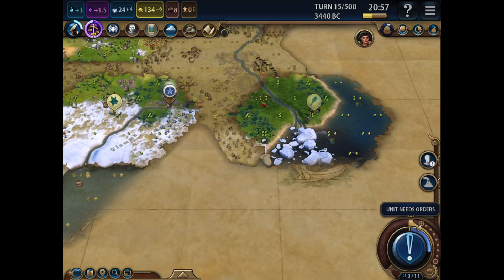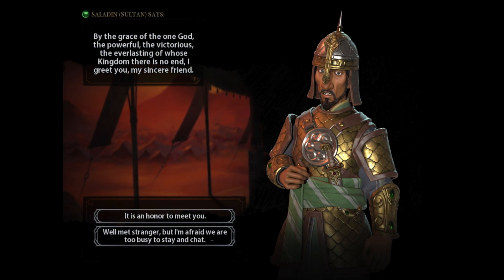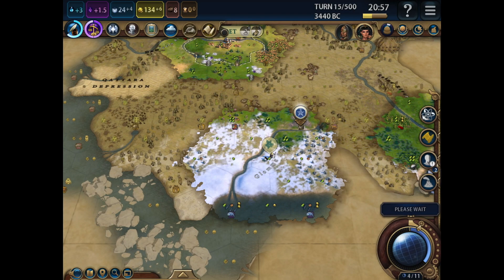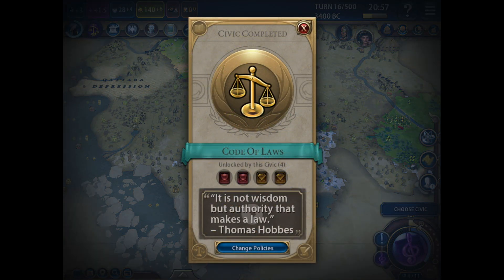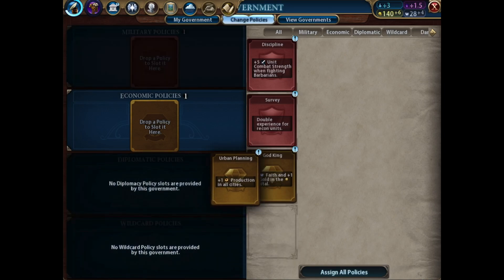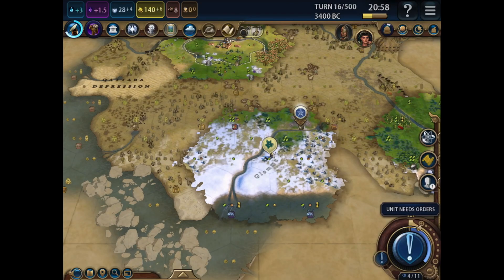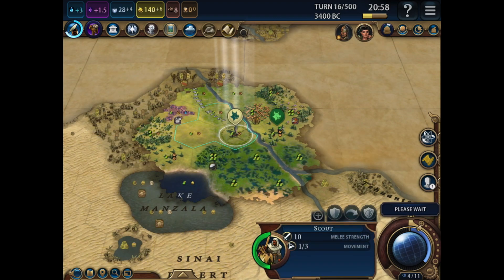Let's keep finding the extent of the coast along here. It is an honour to meet you, Saladin - not telling you where my capital is, but I will send you a delegation. It is not wisdom but authority that makes a law - Code of Laws. We don't need extra faith, we're about to get our pantheon. Let's go for Foreign Trade - urban planning, plus one production, and Survey. So that's the bottom edge of what's going to be our empire - jump across the river next turn.